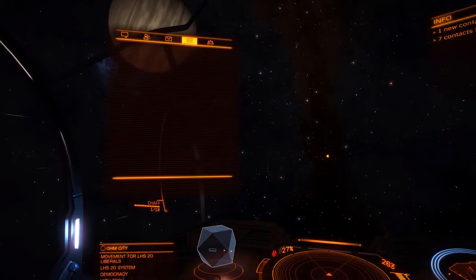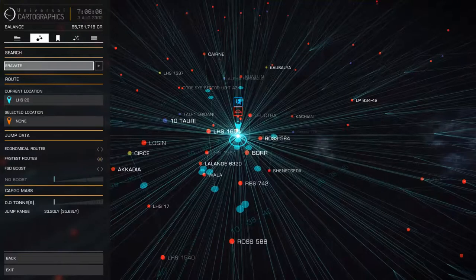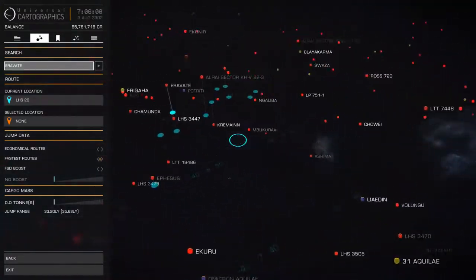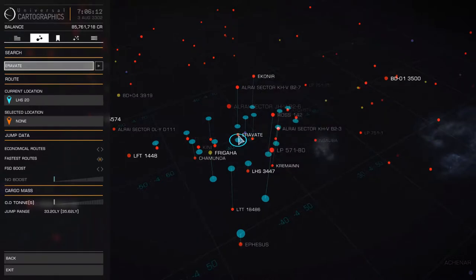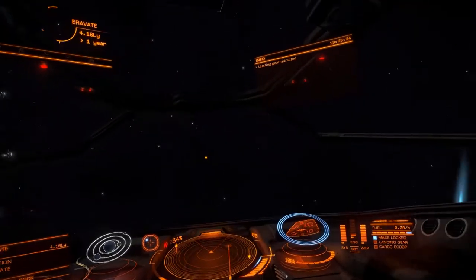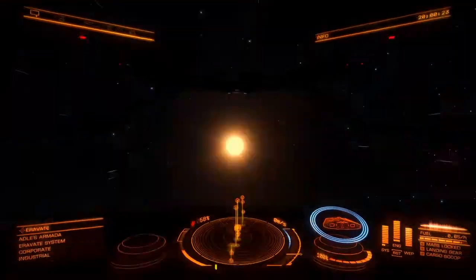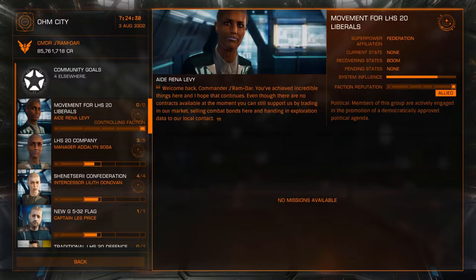you will receive a starting message which you can view by tapping over with E and selecting the message. You will be given your first mission to travel to the Eravarte system to deliver some data, which will earn you 10,000 credits. This mission will already be selected, so all you have to do is leave the station, travel to Eravarte, and complete the mission. Once you're docked, go to the mission board and hand the mission in.